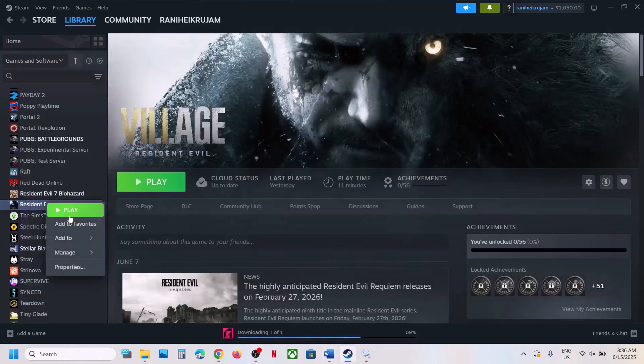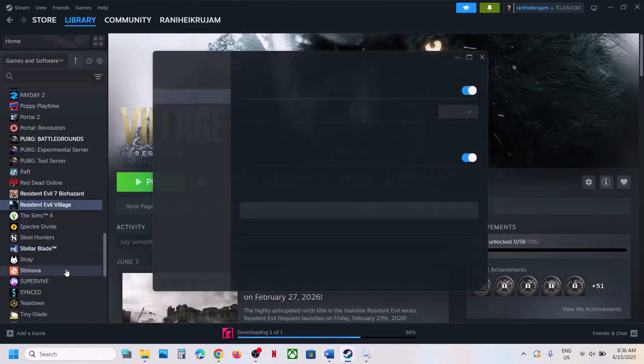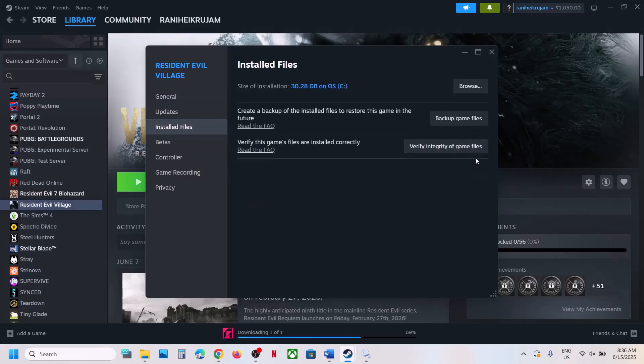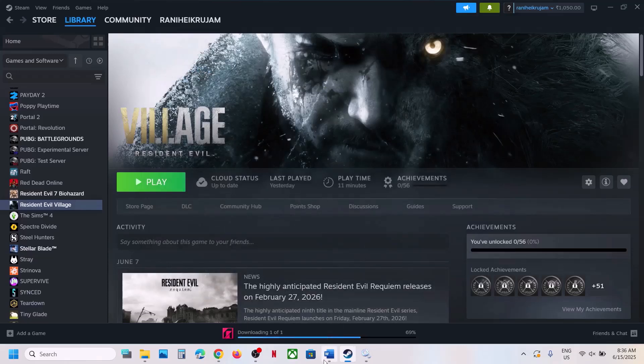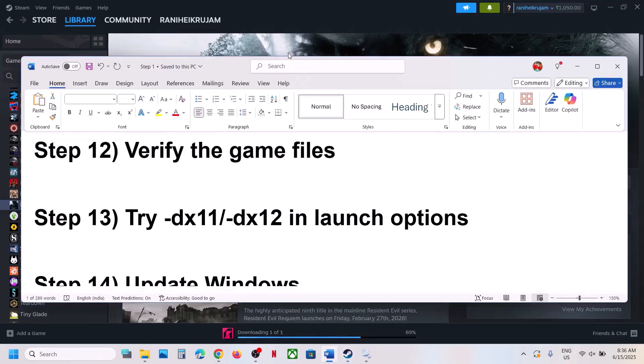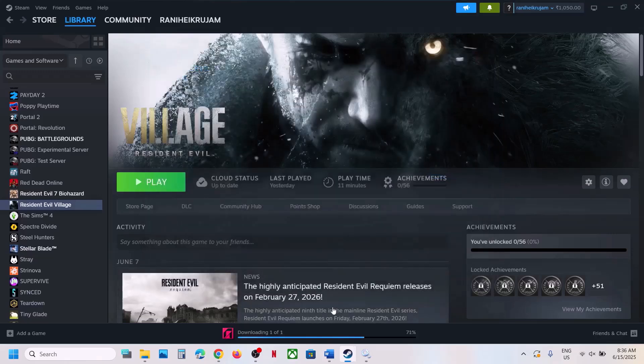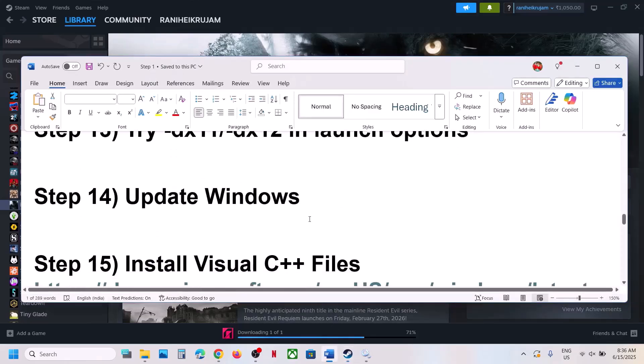The next step is to verify the game files. Right-click the game, select Properties, go to the Installed Files tab, and click Verify Integrity of Game Files. Once verification is 100% complete, launch the game. If that does not work, try dx11 or dx12 in the launch options — right-click the game, select Properties, and in the launch option type -dx11 or -dx12, then launch the game and check.